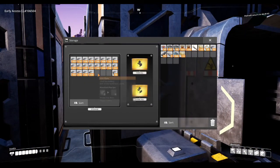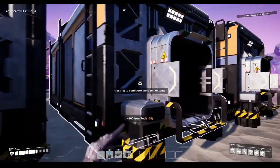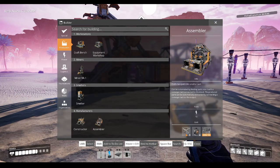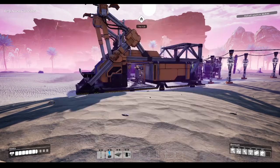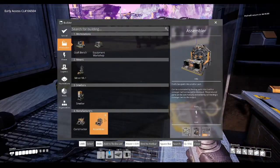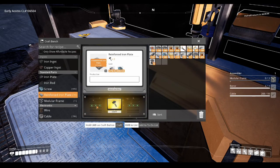What I need to do is collect some of this, because I need that to start building my assembler and constructor. For the assembler — oh my god — I actually need to make modular frames and rotors. And this is the one thing I don't agree with in the game so far: you have to handcraft some items before you can even get near the equipment to assemble it. That's the thing I find frustrating. I have to handcraft modular frames.